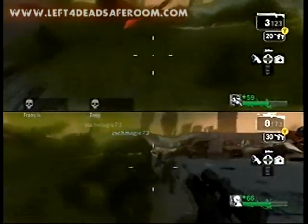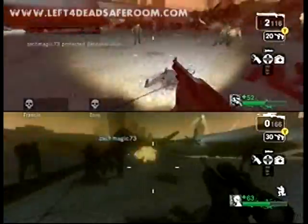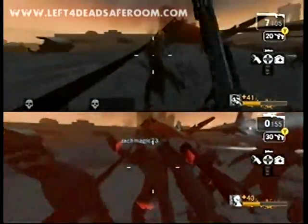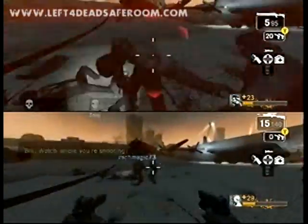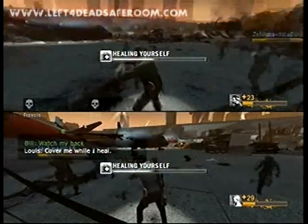That's essentially what the tank glitch or exploit is that we use in this level. If you have four people, even on Expert, it's really not that hard to get past the hordes if you're out in this open spot. It's a lot easier than you would think — we're just making it look hard because there's only two of us. We're going to do the same thing with tank number two, and Zelda Nerdster is going to try a technique we're going to tell you not to do — you'll see why.